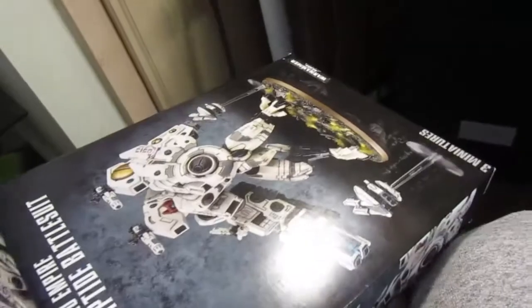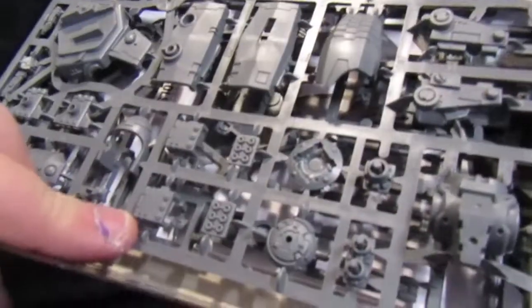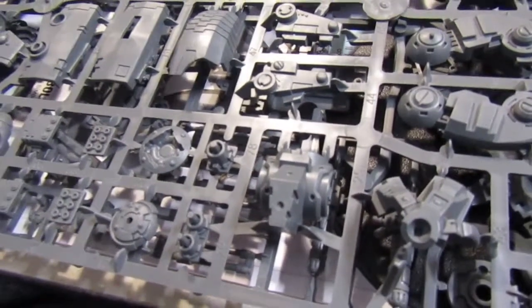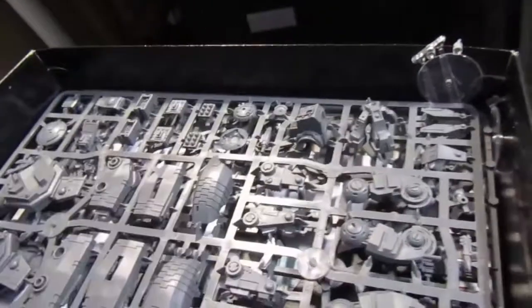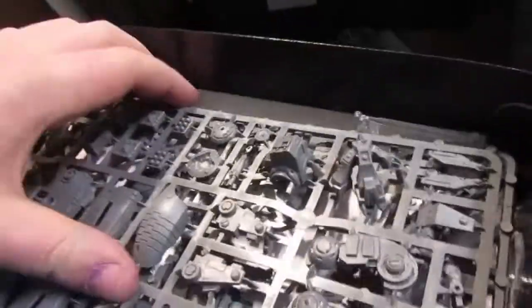I'm opening it up now — I didn't think she had a tray in her but she does. I'm going to pose it a little differently because when I was looking at it earlier I realized I built my last Riptide the exact same as the box art, which is mediocre. Standard Riptide sprues: two fusion blasters, two plasma rifles. I might magnetize them this time. I've got Smart Missile Systems as well. I don't know what the point costs are going to be — the codex is out in four more days — but I can have this built and primed ready to go.